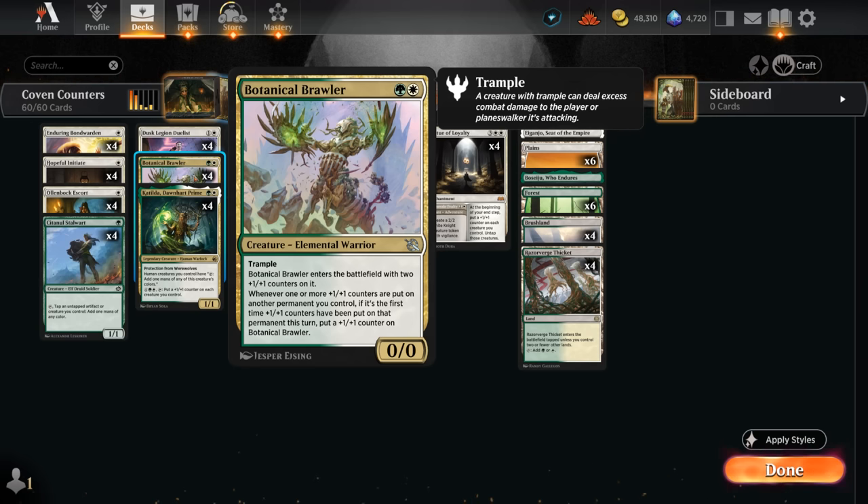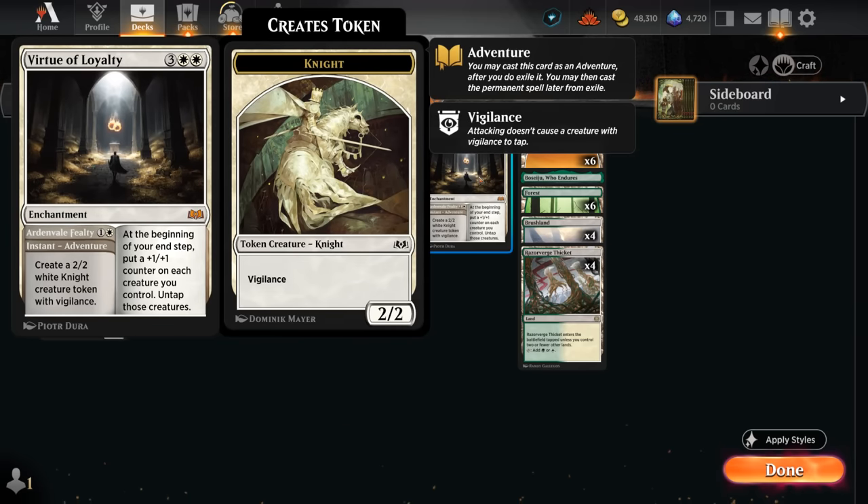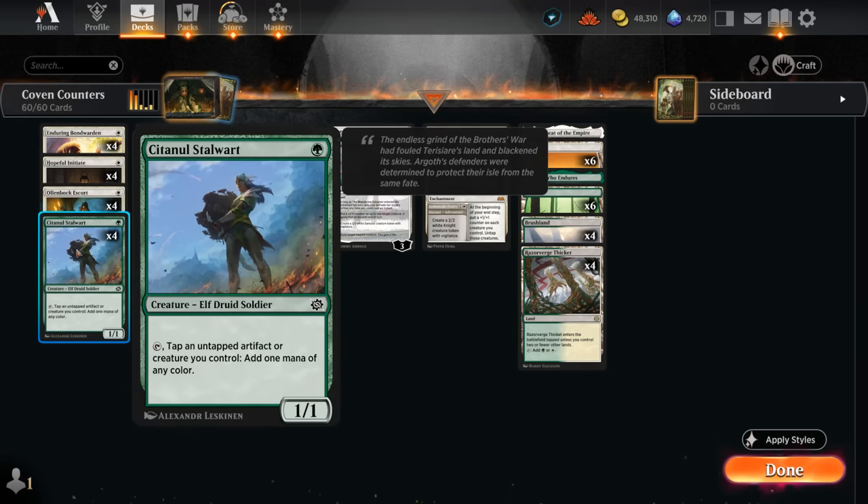Brawler will grow the Initiate with training, and then training grows the Brawler as well. Botanical Brawler is definitely one of the all-stars in this deck, especially when paired with our Virtue of Loyalty — it can start out by making a 2-2 Knight, but once we get the enchantment down, which is not too difficult thanks to our extra mana from Stalwart, it just has to tap another untapped creature we control, or potentially artifact, and can make one mana of any color.